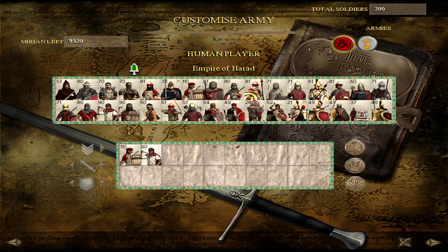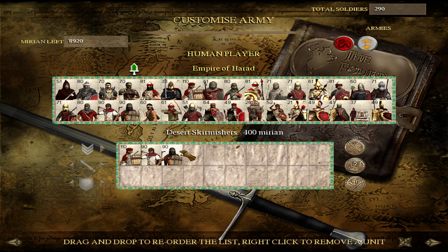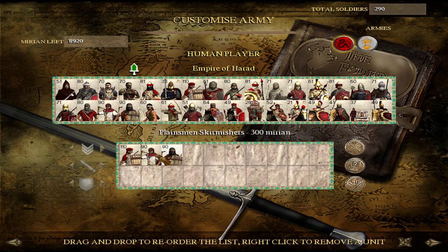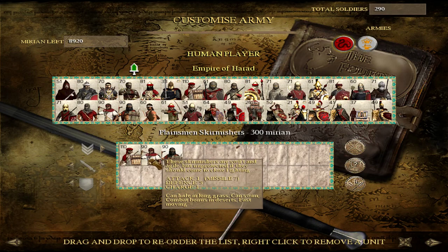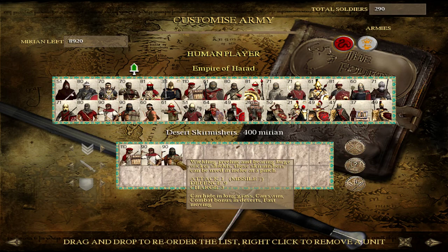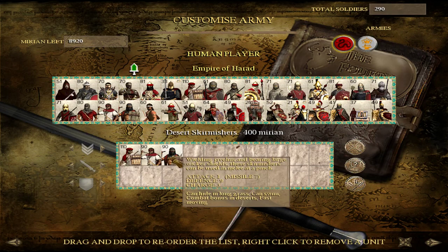If you are in Harondor regions or regions outside the desert, you'll find Planesman Skirmishers at Tier 1. In other parts of the map where you start, you will find Desert Skirmishers. These units are identical except for the charge and defense — in both of those, the Desert Skirmishers are superior. I don't think there's any real advantage to bringing the Planesman Skirmishers; it's just that this is the unit you'll find in certain regions. I would definitely train Desert Skirmishers as a garrison troop — they're going to be pretty useful.